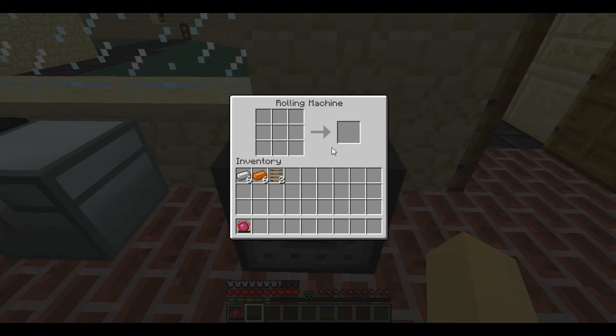To show how the Rolling Machine works, I'll make some rails. Place six iron ingots, three along the outer sides like that, and it produces eight standard rail.